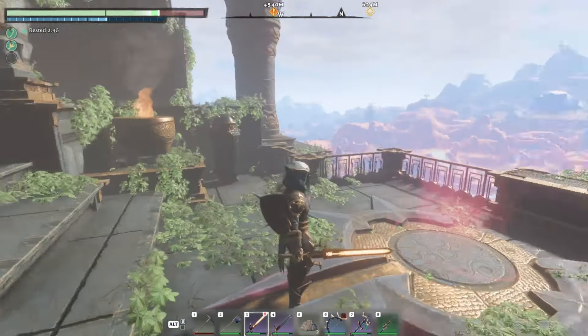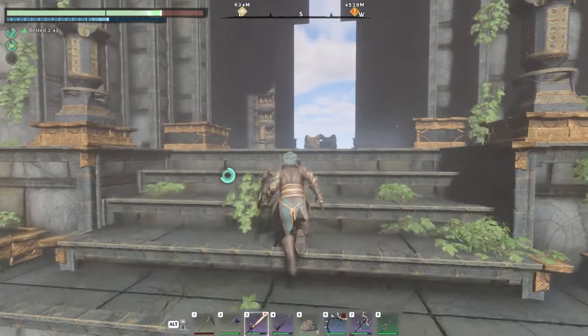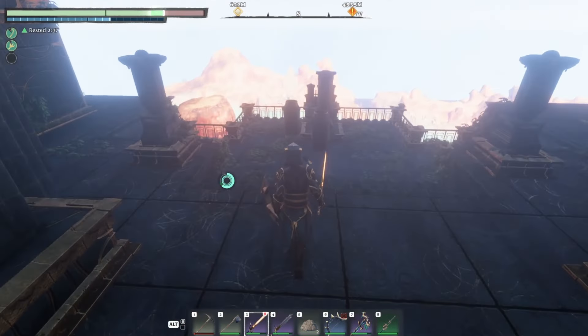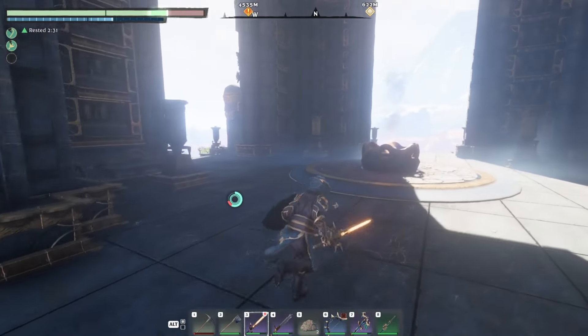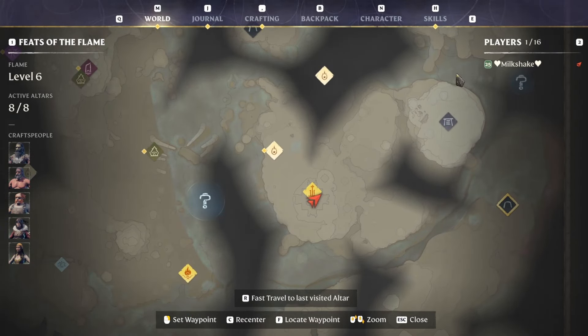The next location will require you to unlock the tower in the Kindlewastes, and you're going to need a decent glider to travel there. You will most likely also have to upgrade your altar to go through the shroud to get to this temple. As you can see on the map, a lot of this area is secluded in the middle of the shroud.